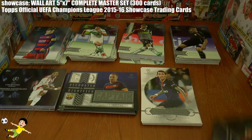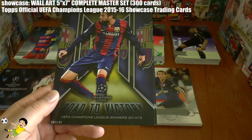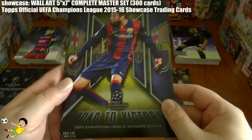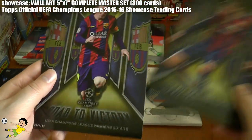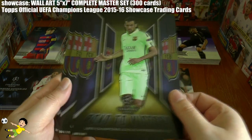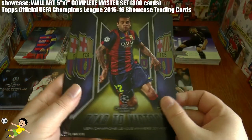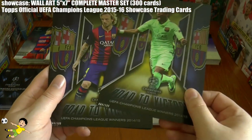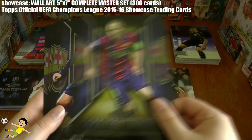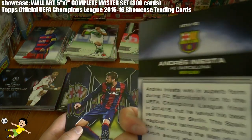Our final subset is only a ten-card subset in celebration of Barcelona winning the Champions League during the 2014-15 season. We start with all the players here: Gerard Pique, Lionel Messi, Luis Suarez, Sergio Busquets, Javier Mascherano, Jordi Alba, Dani Alves and Neymar Junior, Rakitic, and Andres Iniesta. They're numbered on the back — that one's RTV 2 to 10.